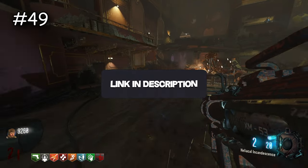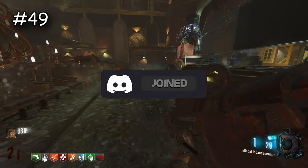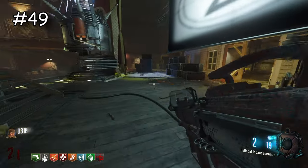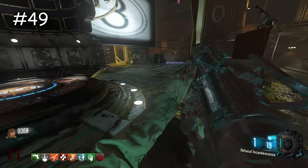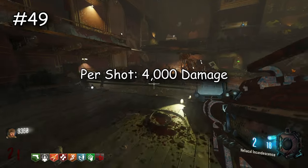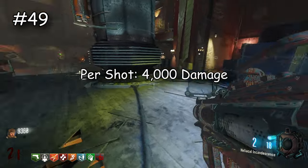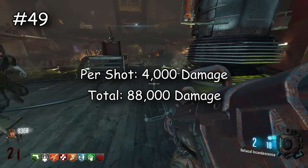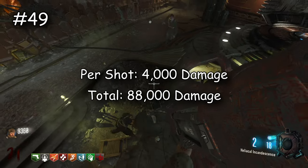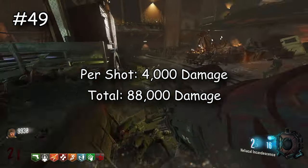To make it easier to understand, I'll show on screen how much damage each weapon does per shot and overall. The first weapon on the list is the XM-53. This really did not surprise me — I already expected it to be at the very bottom. Per shot it can do 4,000 damage at its max, and overall since it only has 22 shots, it can do 88,000 damage total, which is very very low compared to everything else on this list.